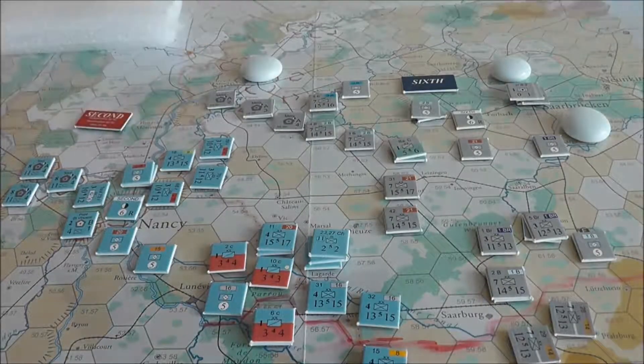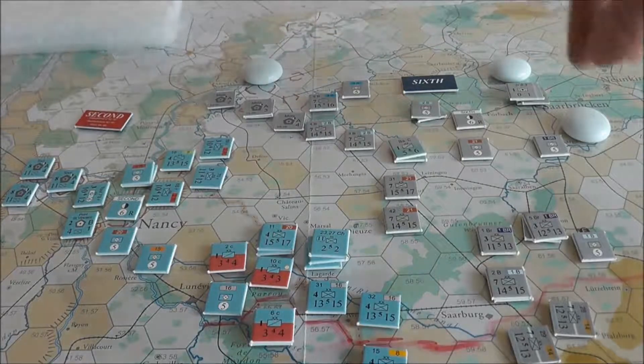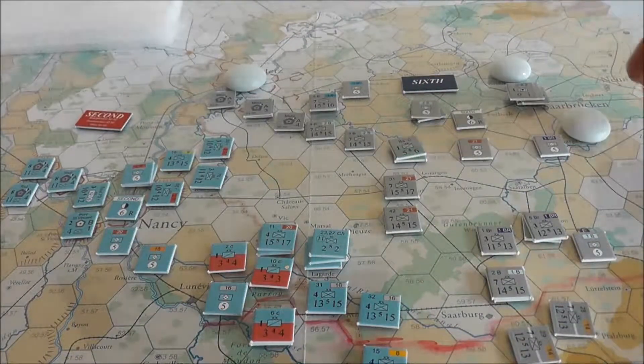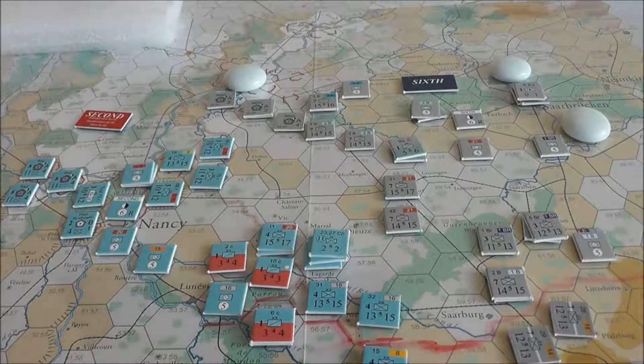What I've done is I've marked these hexes, or hexes closer to them, because all of these hexes are at the moment held by the German player with those little white ghost stones, just so that I know where these units want to move towards.